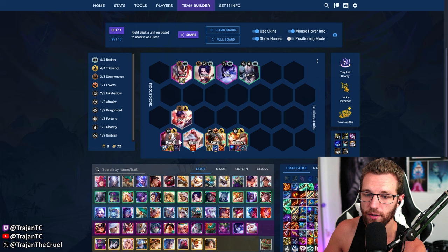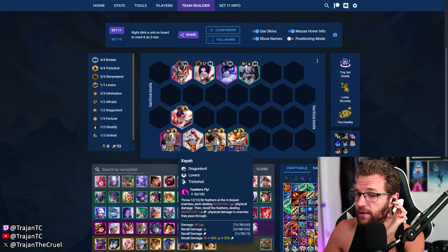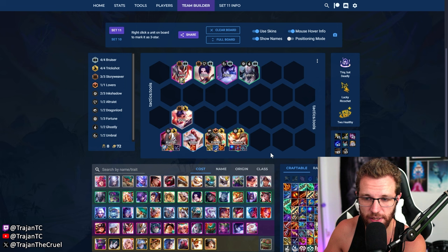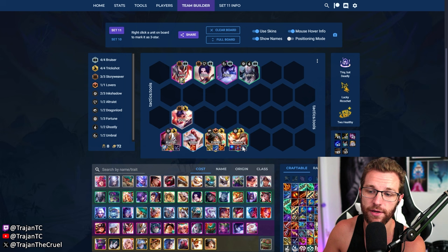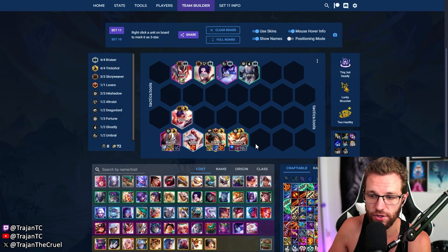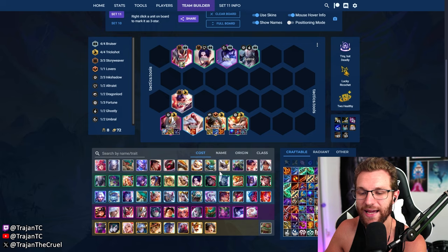Then we transition to a simple four Bruiser, four Trick Shot, three Story Weaver board. AD items go on Kai'Sa, leftover AD items go on Xayah or Bard. As soon as we hit a Xayah one-star, we sell the Bard and move items there. Tank items go on Galio, or Sylas if you're not hitting Galios. AP items can also go on Sylas, and carry AP items go on Teemo — especially with Lucky Ricochet active, Teemo really pumps in four Trick Shot.